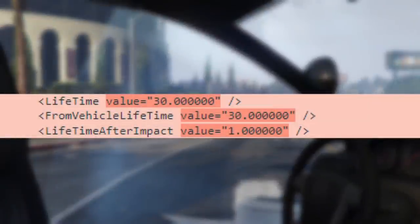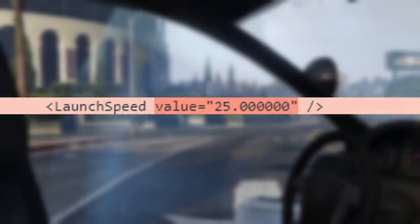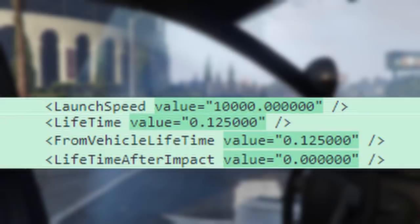The lifetime, vehicle lifetime, and lifetime after impact values were all heavily decreased to .125 and 0, meaning after you fire the weapon, the time it takes to blow up on its own is much shorter. The current launch speed of the Compact EMP launcher grenade is a measly 25 — we need that to be laser fast, so I upped it to 10,000. The new projectile will travel for .125 seconds at that 10,000 launch speed value before blowing up on its own.